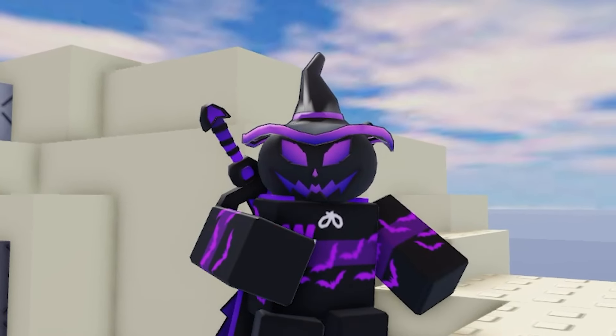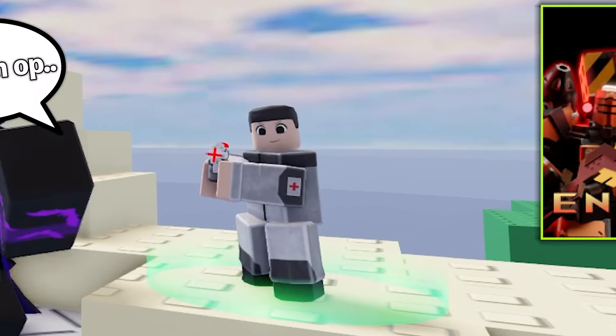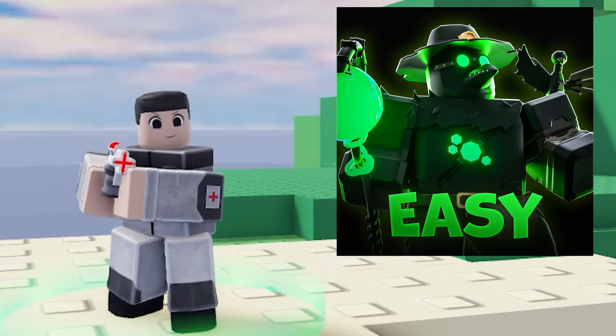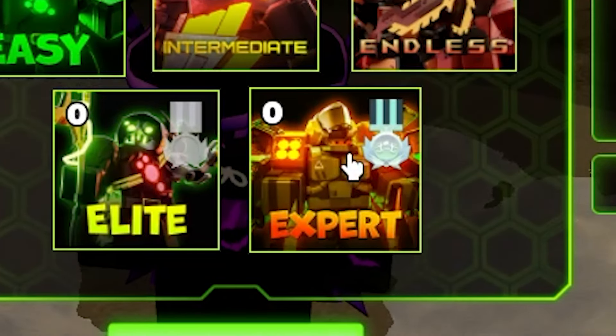So anyways, now we can start our review on one of the newest towers, the medic tower. The only purpose of the tower is healing core towers. It can heal the towers inside its range. It has 2 different abilities and each ability has 2 different levels. We will get to the abilities a bit later.